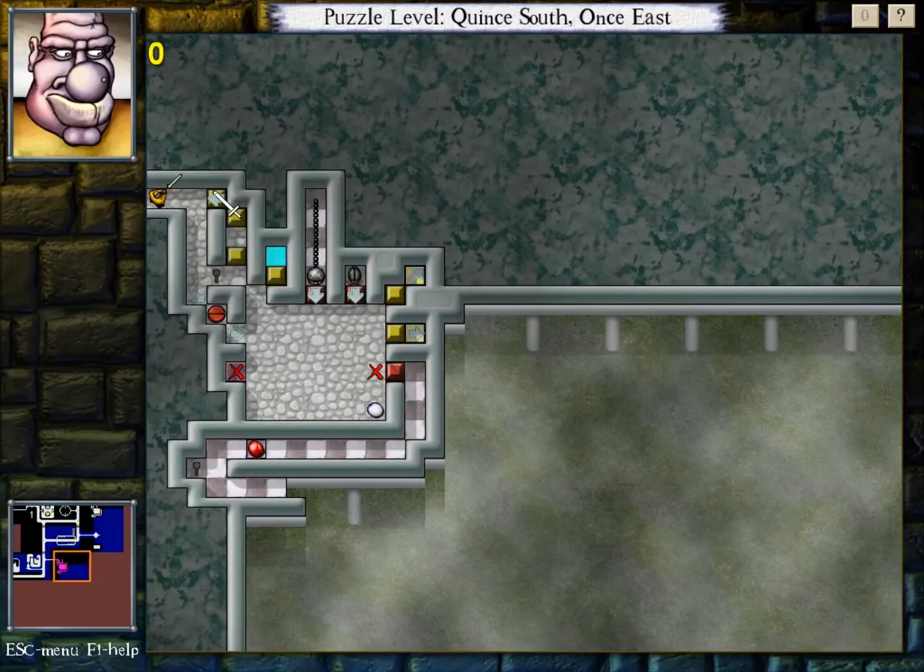So looks like the difference here is: one, there's a roach; two, the roach and Gentry Eye - the roach, Gentry Eye, and Evil Eye all have to go on these pressure plates.